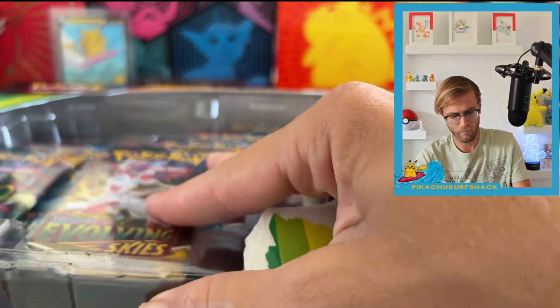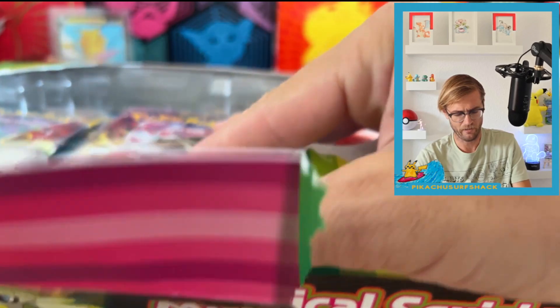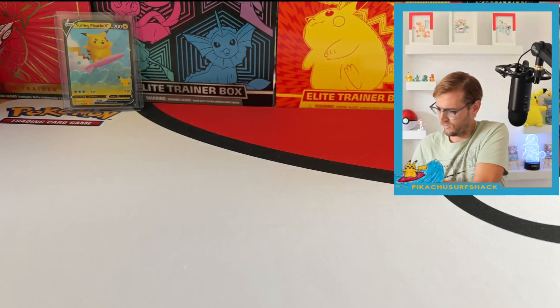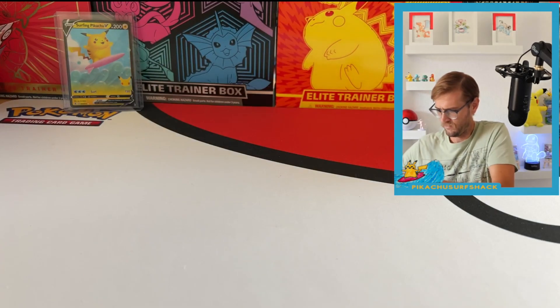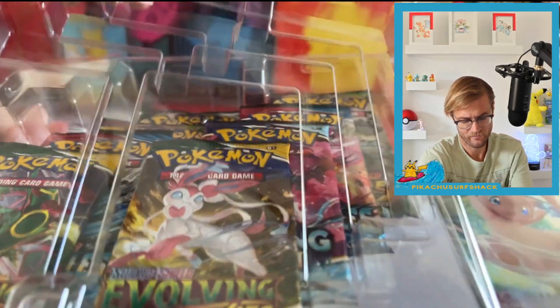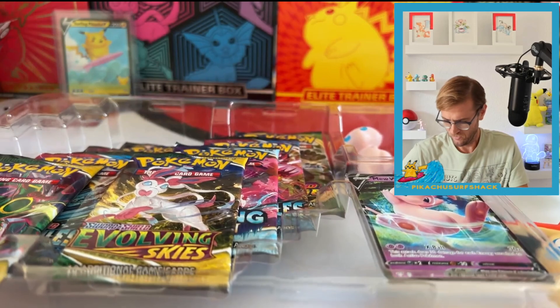This box is probably one of the coolest collection boxes you can get right now. I got it on Amazon — you can find it on the aftermarket. I don't think you can really find it in stores unless you get really lucky. It comes with eight packs and three super cool little squishy figurines.